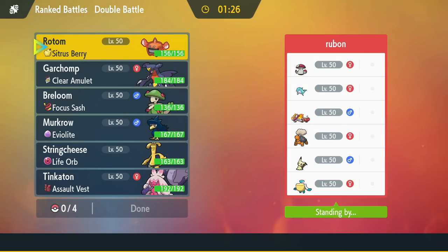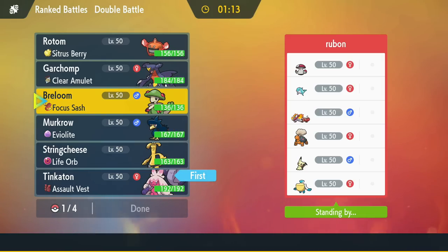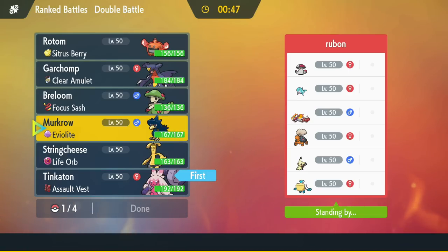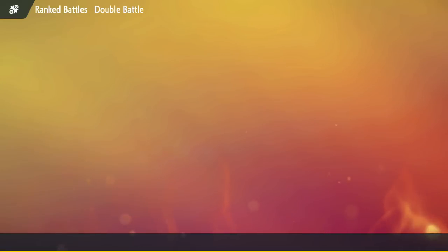We're facing off against a very confused team — it is a Sun and Rain team with a Palafin and an Amoonguss. I think in this situation my Tinkaton lead is always super reliable. I can also just lead off Breloom and Murkrow and deal with everything. Rotom also just switches in on everything. Rotom can annihilate this team if I Terra Water. Let's do Tinkaton, Breloom, Rotom in the back. Let's go Murkrow. I also built this team in record time on livestream — asked the viewers to help out and they did. You guys are the best, thank you.